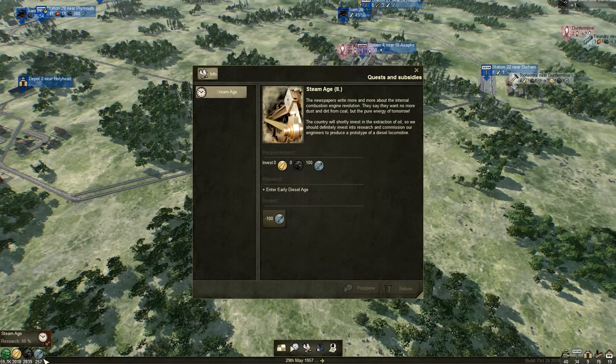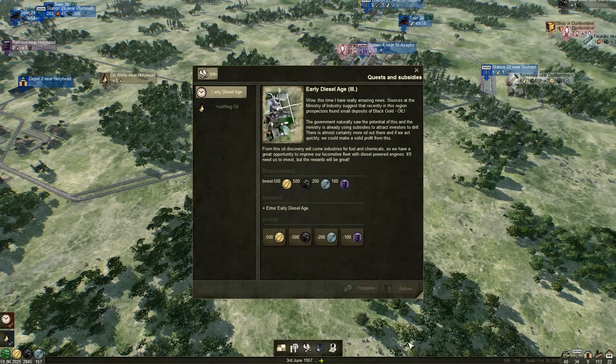Should we do this? I've not seen any more quests pop. I did leave it playing before this episode just to make sure there were no more quests. There aren't. Here we go. Let's pause it because we've got a lot to figure out. Wow, this time I have really amazing news. Sources at the Ministry of Industry suggest that recently in this region, prospectors found small deposits of black gold - oil. So now we've got oil tokens sitting here. The government naturally saw the potential and the ministry is already using subsidies to attract investors to drill. There is almost certainly more oil out there. From this oil discovery will come industries for fuel and chemicals, so we have a great opportunity to improve our locomotive fleet with diesel powered engines. It'll need us to invest but the rewards will be great. Diesel - loving it.